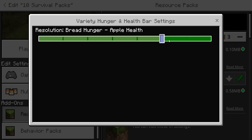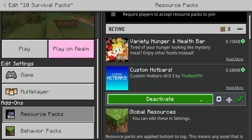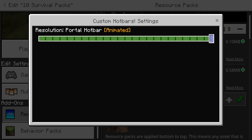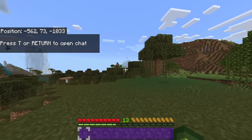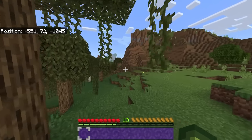Let's do bread hunger and apple health to start. The other one we have is the custom hotbar — if you didn't like the RGB one but still wanted a custom hotbar, there are so many options. I'm going to start off with the portal rainbow one. This is also supported on Minecraft Pocket Edition as well.